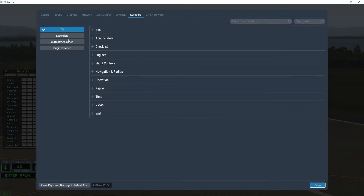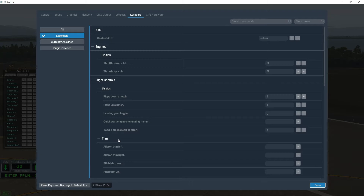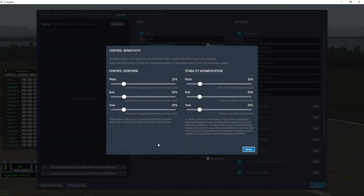Click on Keyboard Essentials and have a look at trim left and right and pitch up and down — check if there is a keyboard command selected for those. If there is, remove it. If you are having difficulty with your A330, you may find that helps. Also, under Control Response, I have all of that set to 20%, and I have the stability set to 20% as well. If you are having difficulty, you may want to try that.